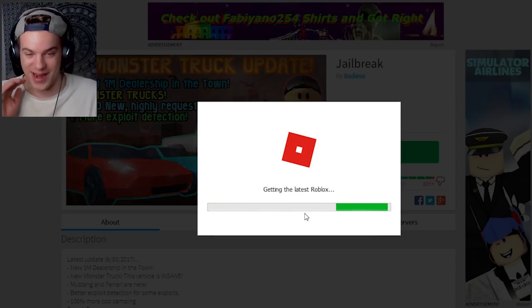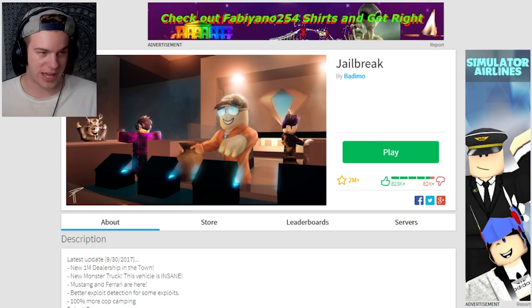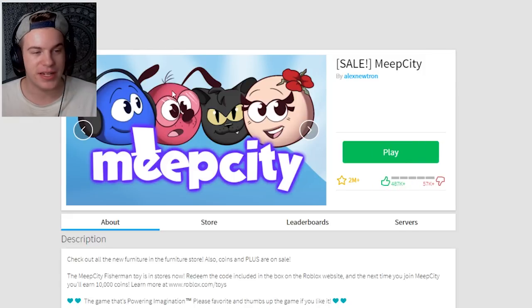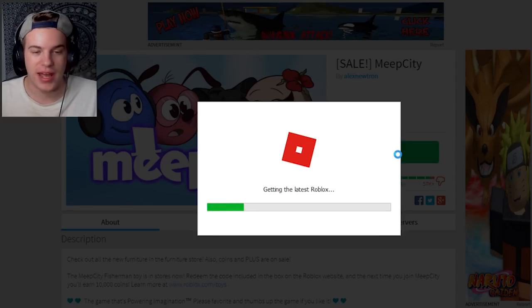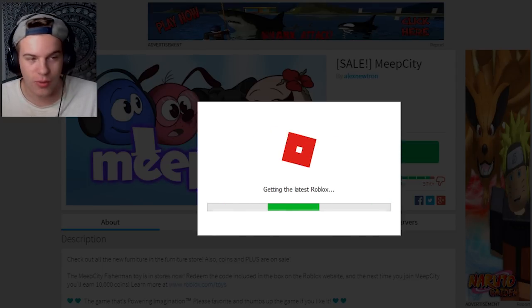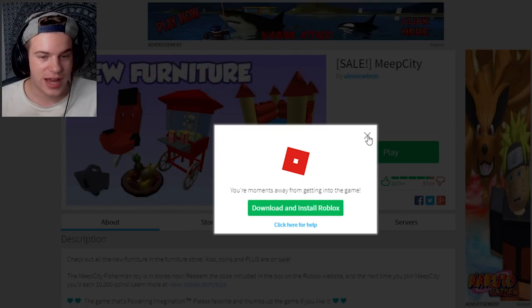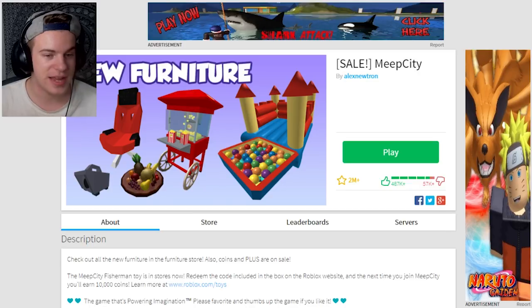My Roblox is just not working and I don't know why. Even if I go to a completely different game — if I go to Meep City for example, the next game, and I click play — it still just says 'getting the latest Roblox' and it won't fix at all. What do I do? I'm literally stuck at a standstill here.